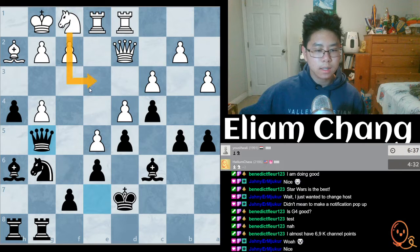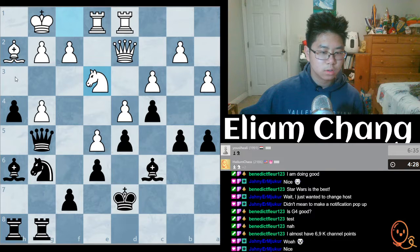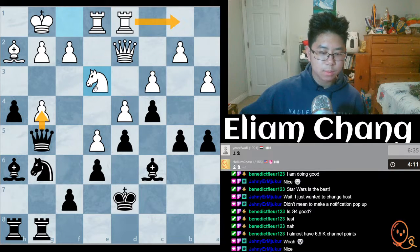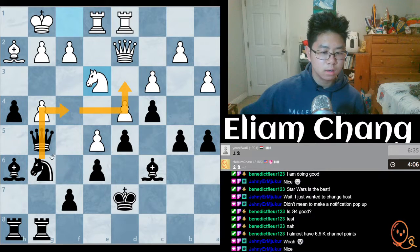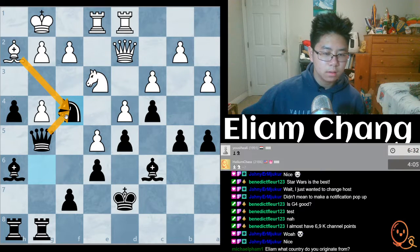I'm guessing he's gonna have to play here, and then we can play something like h3, or something like knight here. Okay so we could play queen here. Now this rook is tied down — if the rook moves we take this pawn, take, and then take. We'll play knight here followed by knight here, which is pretty strong. And now if he trades we'll be fine.